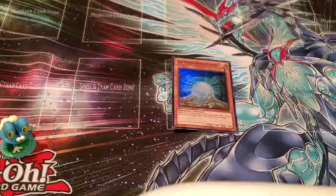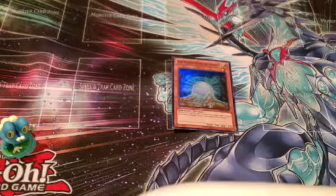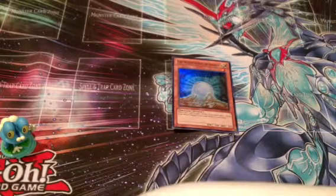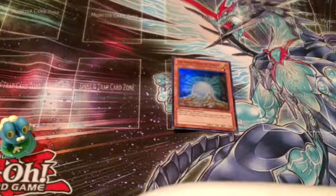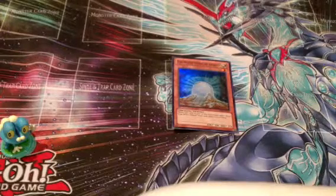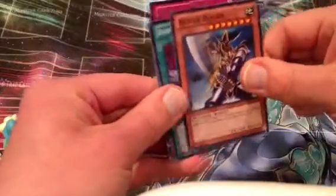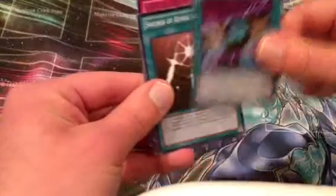Second pack — come on, we're looking for something good. We have Magical Hats, Red Gadget, Buster Blader, the Wave-Motion Fusion, and Swords of Revealing Light.